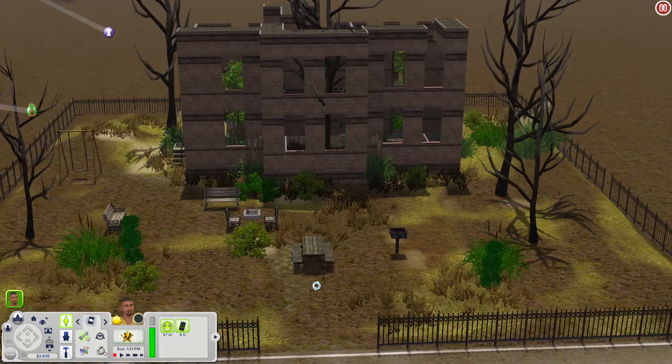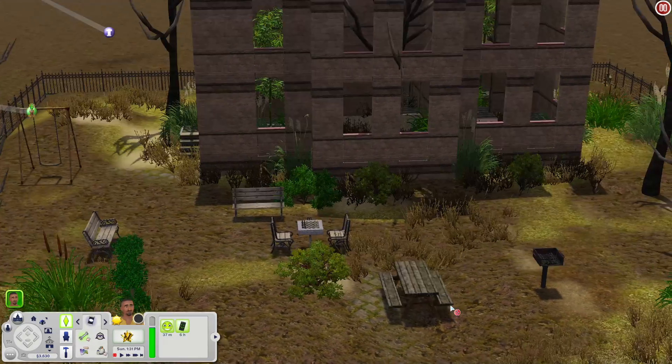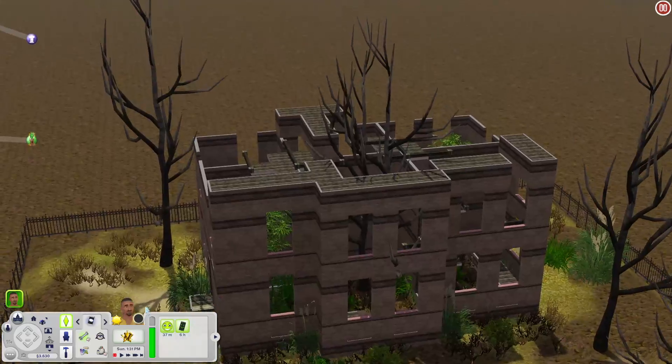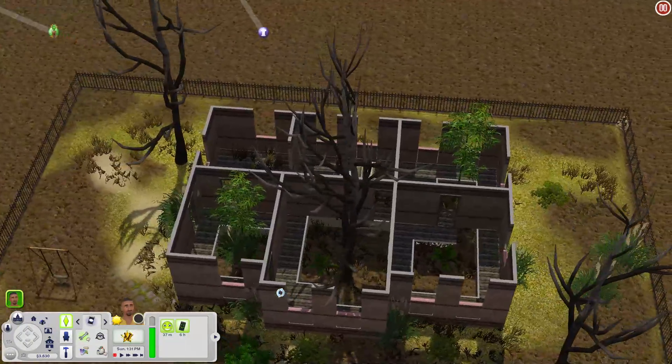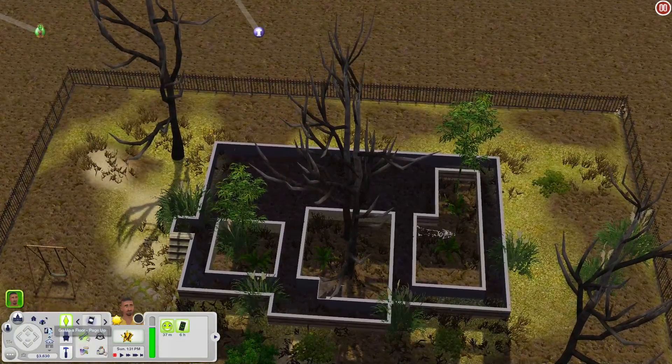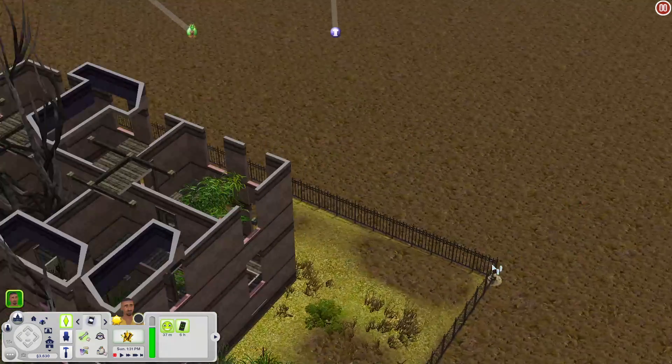This is the ruined park. Out here you have a chess table, places to sit, a swing set, a picnic table, and a grill. Inside the building there's really nothing but trees growing — it is kind of destroyed. There's also a skeleton down here, so RIP to that sim.